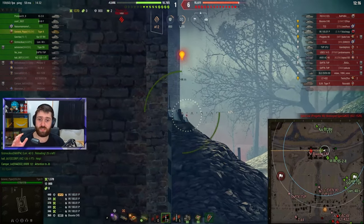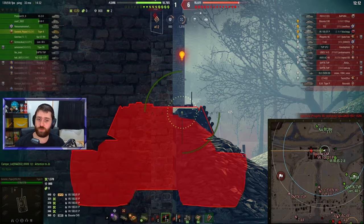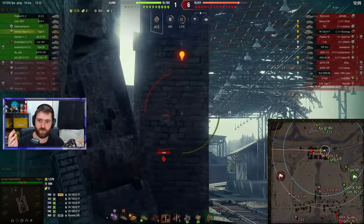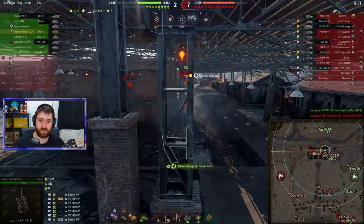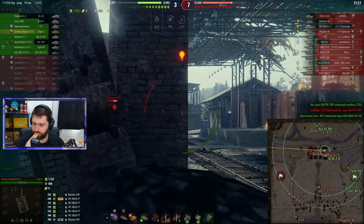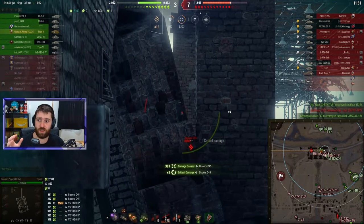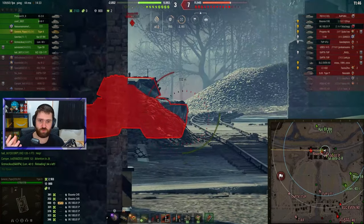So if the Tiger II has okay armor, okay gun, okay mobility — 38km/h top speed is definitely not the worst — and 390 meters of view range, you can also spot for yourself. But if the Tiger II is so decent all around, why is it not having a high win rate? Why is it struggling so much?